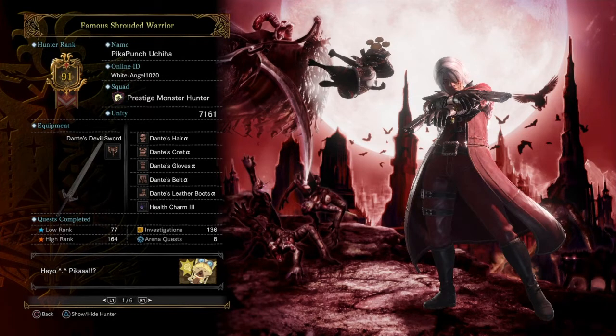Once you complete the event, you get a new background and a new emote, which you can see right here. Looks like my cat is kicking that demon's butt!